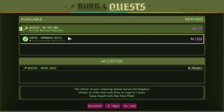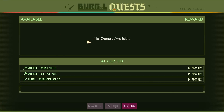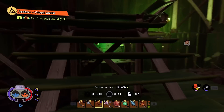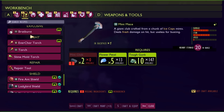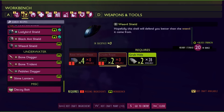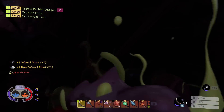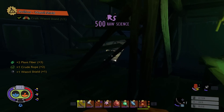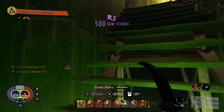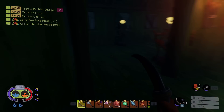Make a weevil shield and a bee face mask. Killing bombardier beetles? That'll be easy too. Awesome. Weevil shield — there it is. Oh, I don't have enough. All right, I need to murder four weevils. There we go. I got a shield that's as useless as Anne Frank's drum set. As far as the bee face mask, yeah, I just need silk rope.